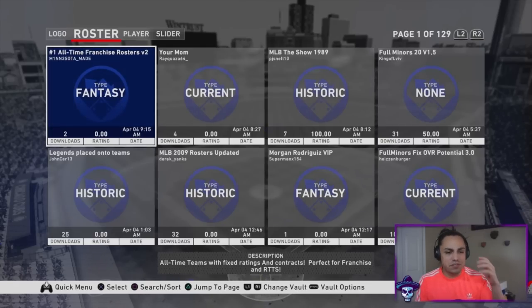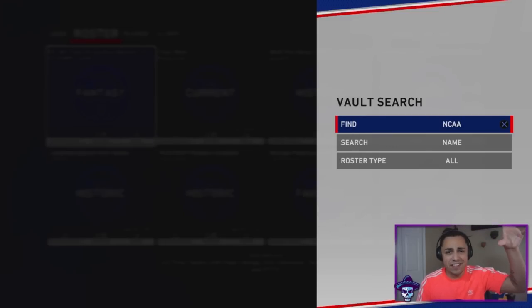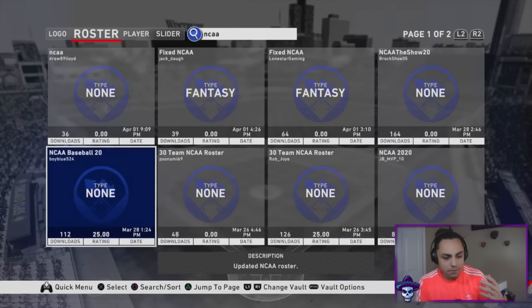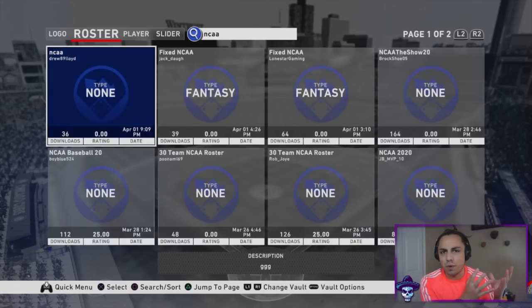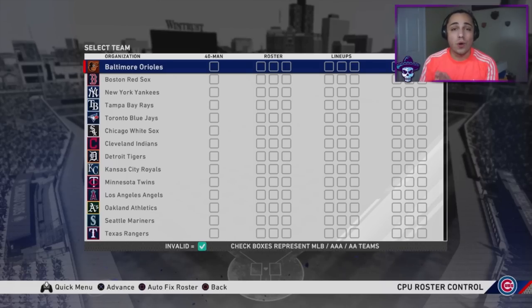With the roster vault, I was looking through different rosters trying to come up with team builds or rebuilds. Then it hit me — what if there was an NCAA roster? I went to the roster vault, searched NCAA, and there were a bunch of different rosters available. You can see things like 'updated NCAA roster, added Clemson.' Most are copies of a base roster with slight tweaks — you can really pick any one of them.